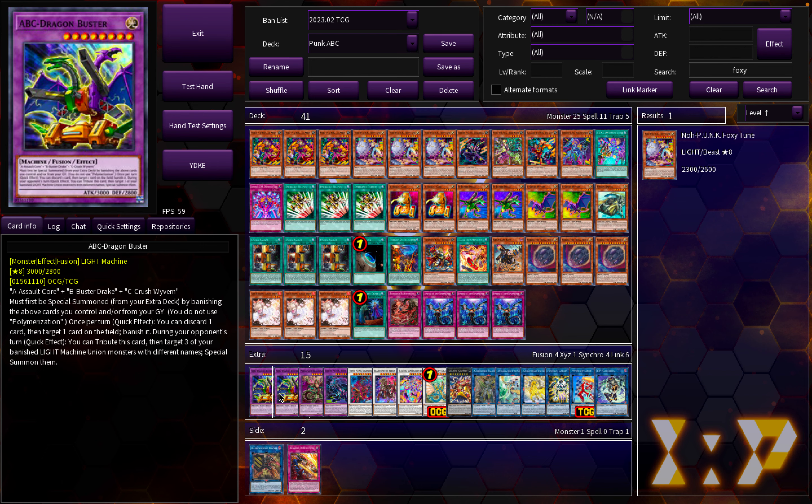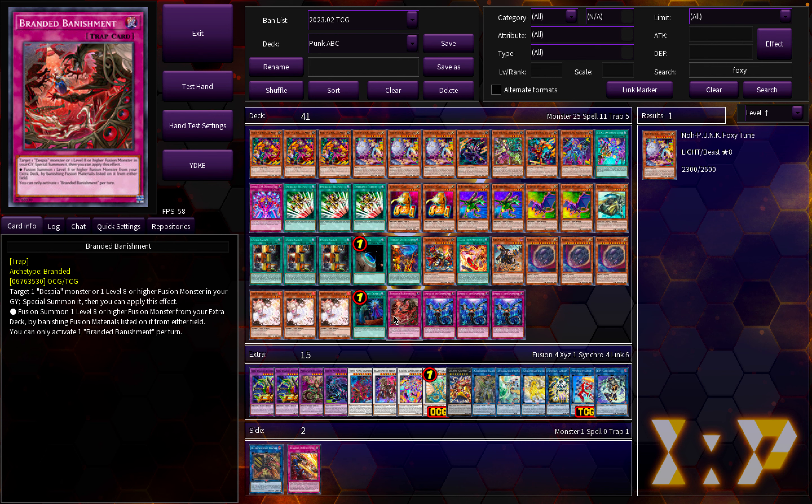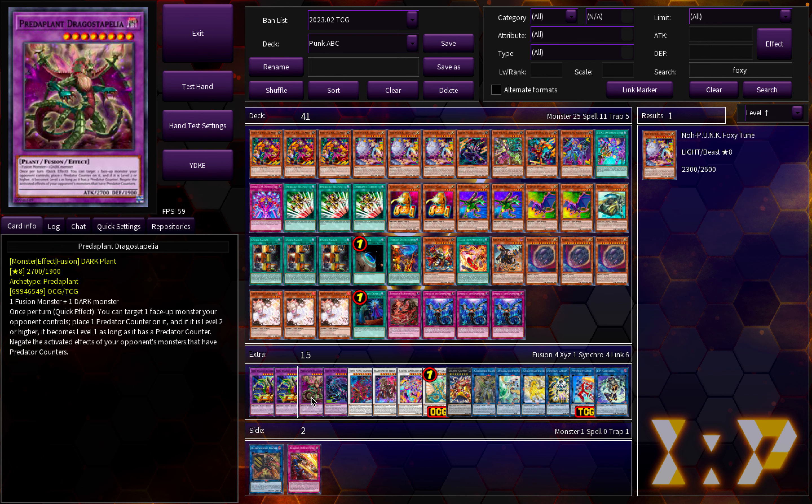So you can use ABC Dragon Buster's effect to pop something, tag out for all your pieces, and then Branded Banishment brings back the ABC Dragon Buster to banish another card. You could play Branded Retribution instead — I'm considering also playing that, maybe as a side option or over Banishment. Retribution is an Omni Negate if you return a face-up fusion monster you control to the extra deck. It's not as good because you'd have to give up your banish from ABC Dragon Buster, but this card plays around Evenly Matched and Dark Ruler. Evenly Matched is everywhere because it hits Cachetira, so if you want some edge against it, Retribution is probably it. I'm playing Branded Banishment because it looks flashier in the combo I'm going to show you.